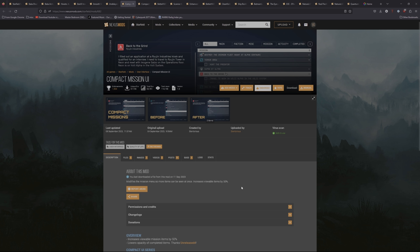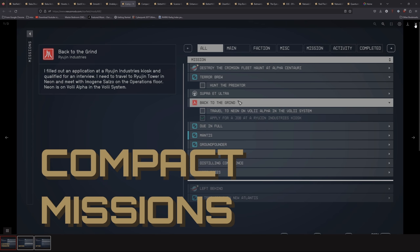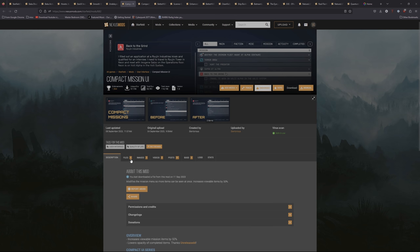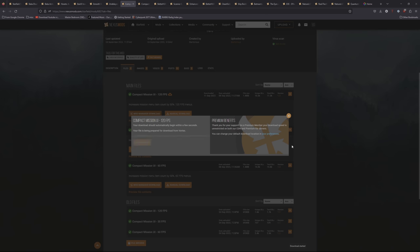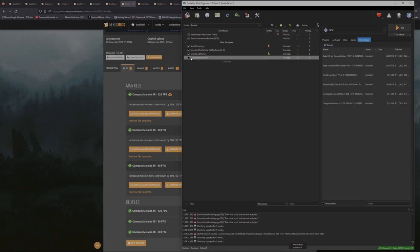Next mod is Compact Mission UI. This modifies the Mission Menu so more items can be seen at once, increasing viewable items by 50%. It compacts the list so you have to scroll less. The vanilla UI was catered toward consoles; this makes it a better PC experience. Click on Files, choose your FPS version — I'm going with 120 — click Mod Manager Download, then install and activate it in Mod Organizer.